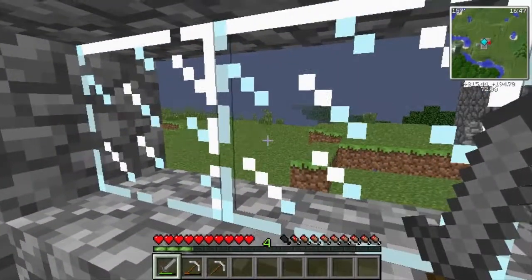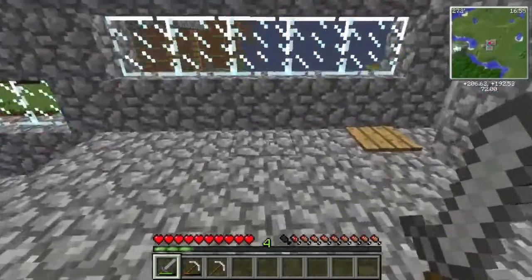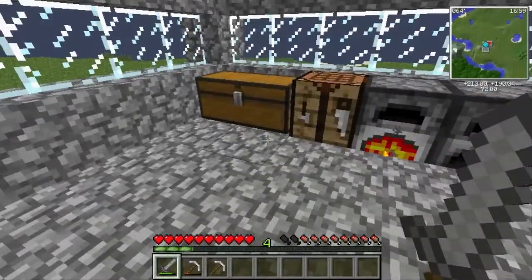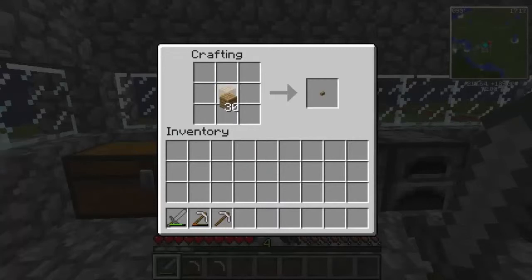I like this because I just like weather. Me and my friend Mr. Ringo, we like to basically have fun. Let's make some sticks — twelve should be good. We need to smelt some wood to make some charcoal.